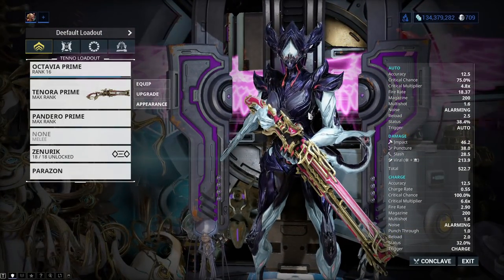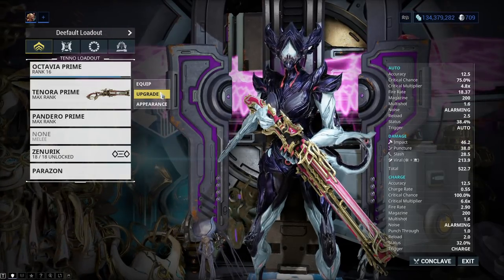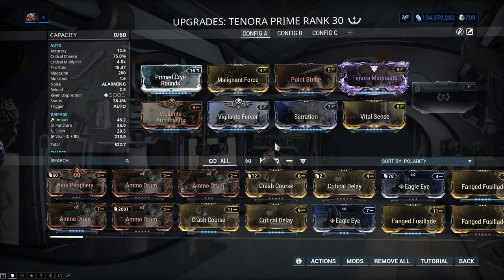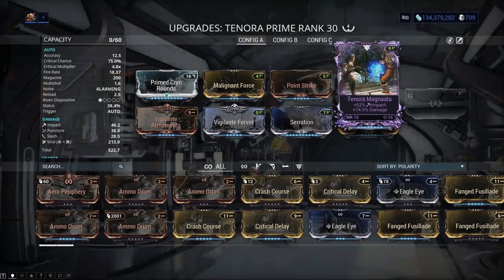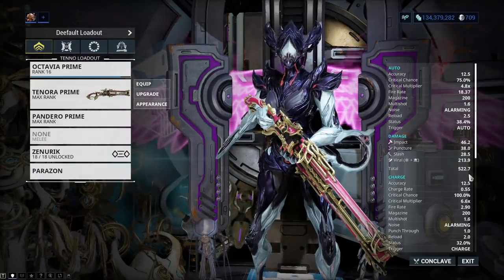The Prime still does more damage in every way. I know people will say this is a really bad build — honestly, I don't care, this is just what I've landed on for now and I will be changing it in the future. Both weapons had this same riven in, so the riven disposition didn't make that much of a difference. If it was the same disposition, these damage numbers would have been a lot bigger.